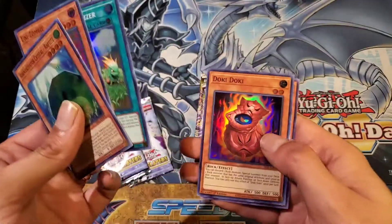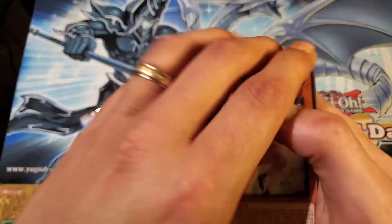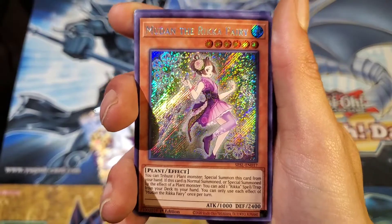Nice — Unizombie, Doki Doki, and our secret is Mudan the Rikka Fairy.